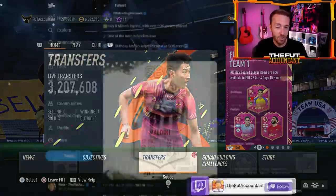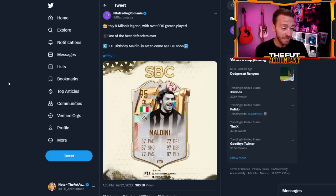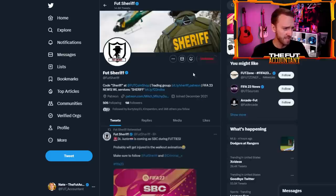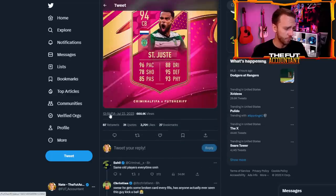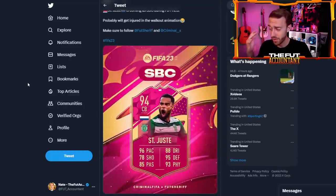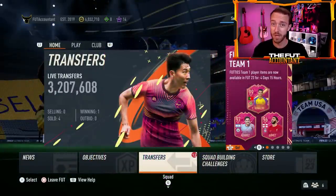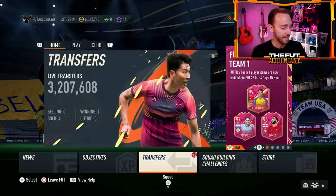Another thing that could happen today — we mentioned it yesterday — the Paolo Maldini icon foot birthday icon SBC has been leaked. That's the only leaked SBC as of right now. As we saw yesterday, Foot Sheriff leaked the St. Juste SBC literally 45 minutes before content. So maybe watch out for another player SBC leak today. So far they're three for three on player SBCs every single day, so maybe we'll make it four for four today.